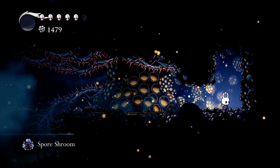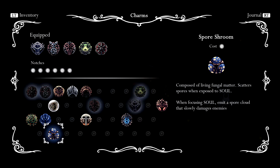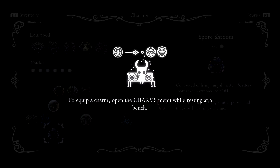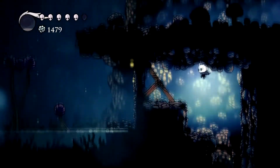Spore Shroom — okay, a charm! That's good. It's composed of living fungal matter and scatters spores when exposed to soul. When focusing soul, emit a spore cloud that slowly damages enemies. I wonder if that's a persistent effect whenever I'm charging — I'll check that out later.